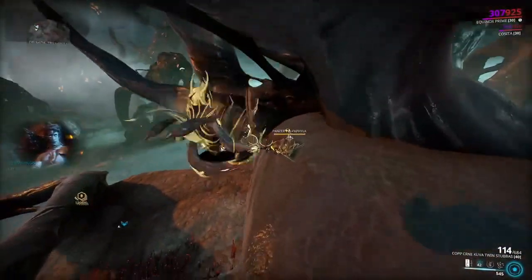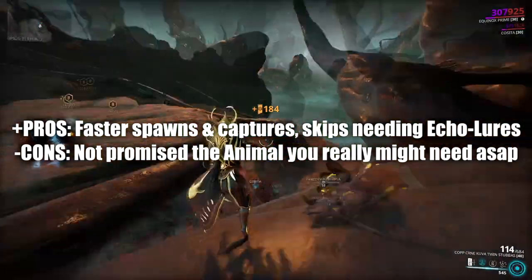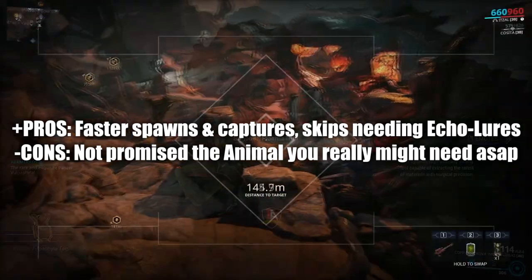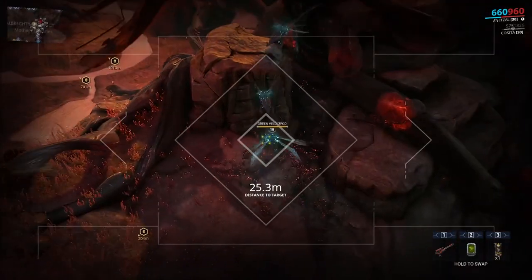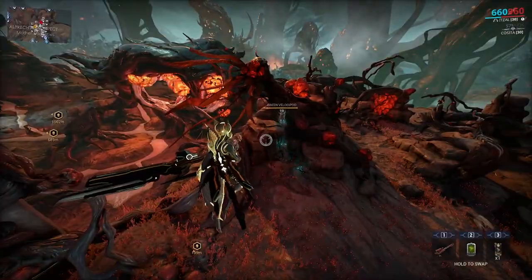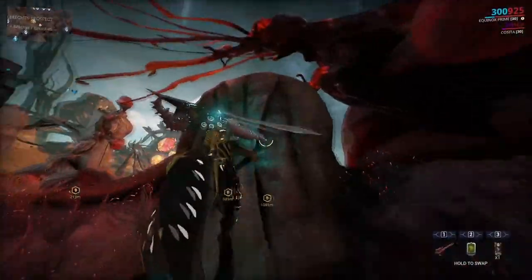This strat is extremely helpful. Although it's fast and skips the tedious sides to calling out animals with echo lures, it's not always a promise for any particular animal you are after, so there definitely are pros and cons to this. But this is one of the fastest ways to ranking up tokens and getting animals within Deimos, and it's nice to have an alternative method to animal conservation.